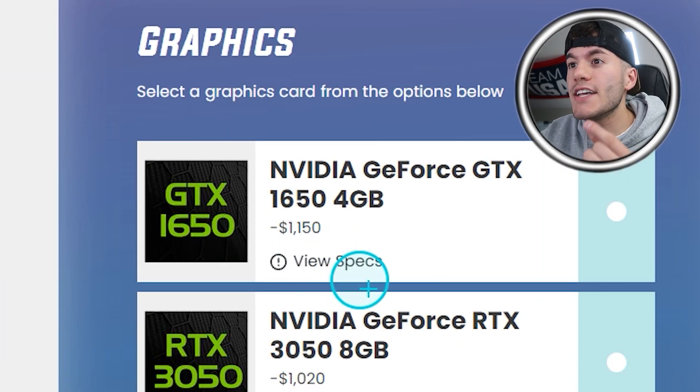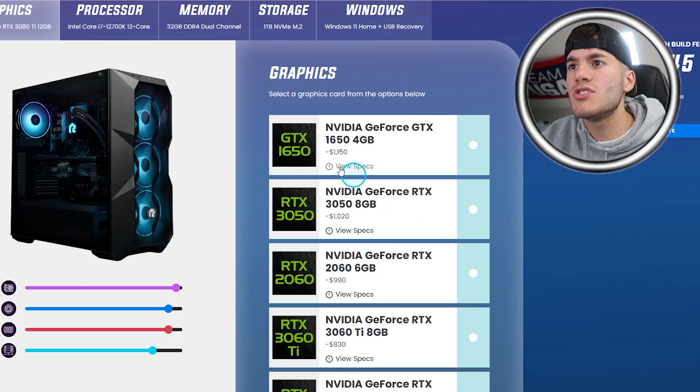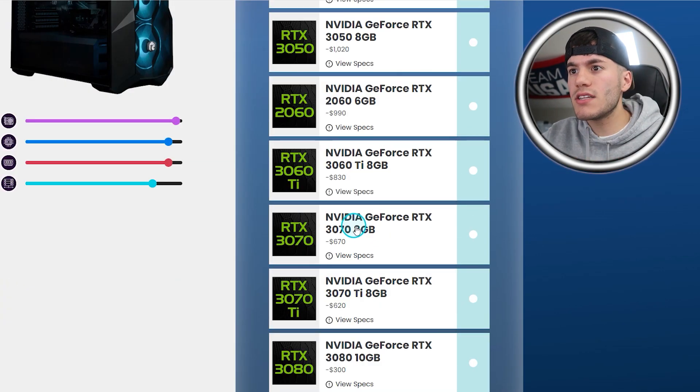You're gonna tell me a 1650 is $1,150? How does that make any sense? But then a GeForce 3050 is less than that? Oh, that's a GTX — the RTX is nicer. So realistically I'm gonna go with a 3080.